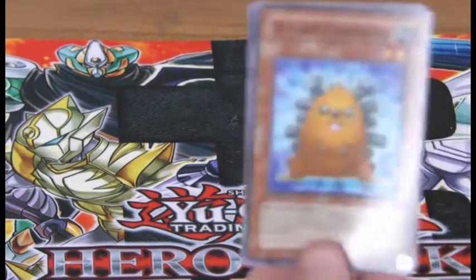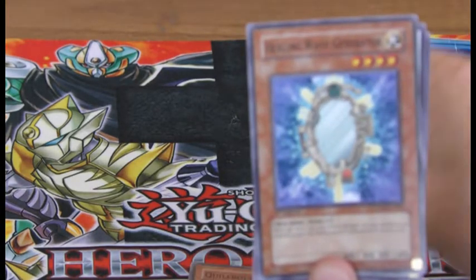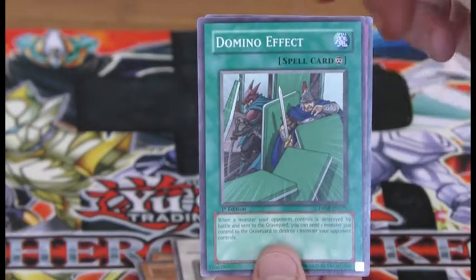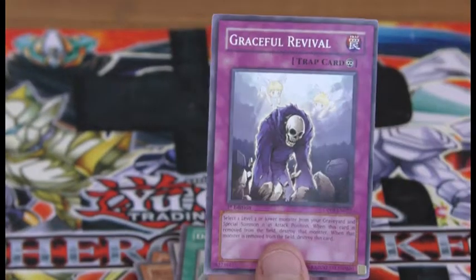Quilt, Bolt, Hedgehog, Healing Wave Generator, another Terror Booster Warrior, Domino Effect, and Graceful Revolver.